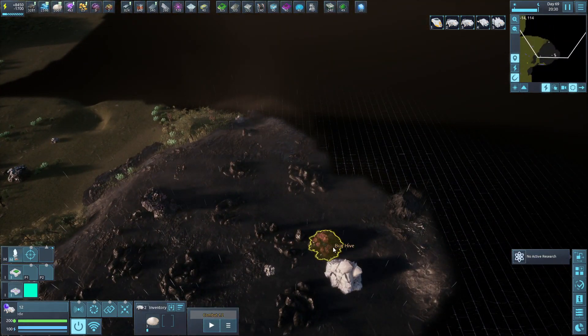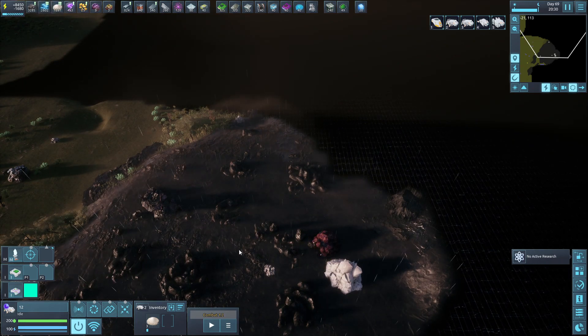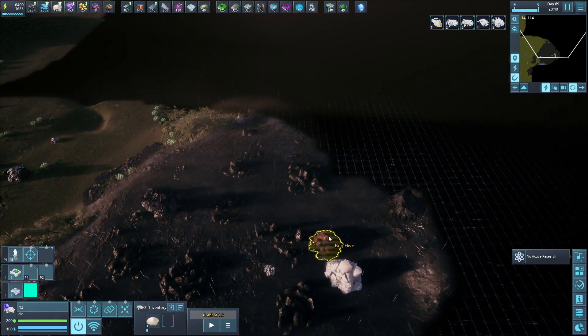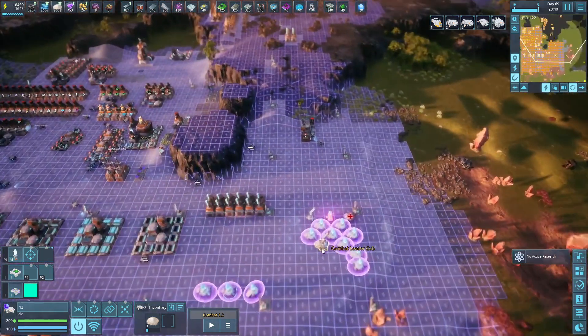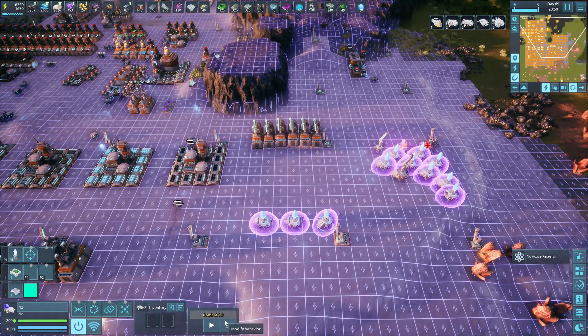When it locks onto an enemy and goes to attack it, other things come out and start coming over and attack the entire way to get there. That's why we have version 1.3.